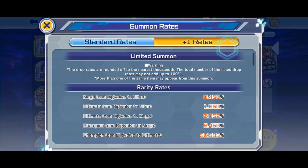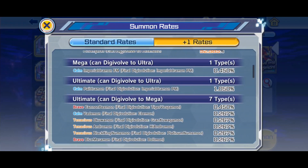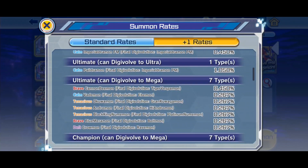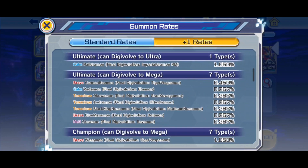Let's look at the summoning rates. ImperialDramon's there; Tiger Vespamon lowers your tech and power. Platinum Numemon lowers your opponent's power. Tiger Vespamon might actually be better than Platinum Numemon at this point because of that.